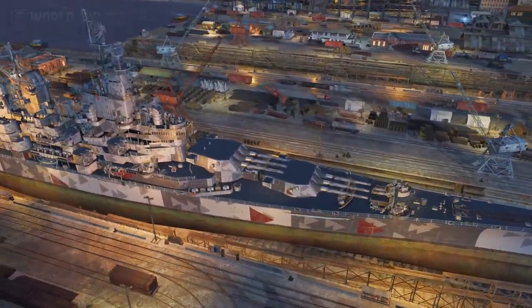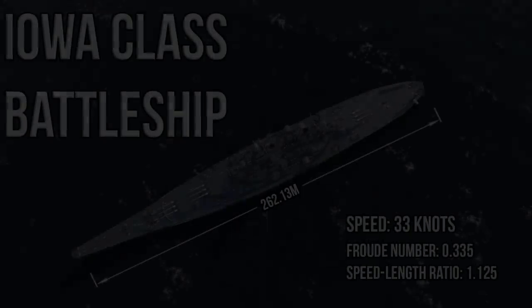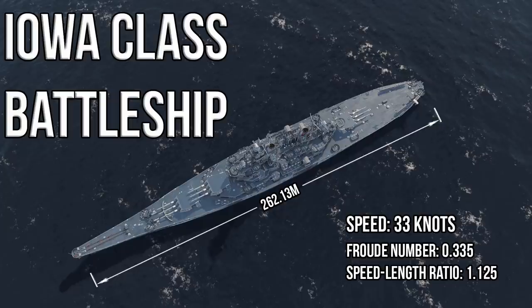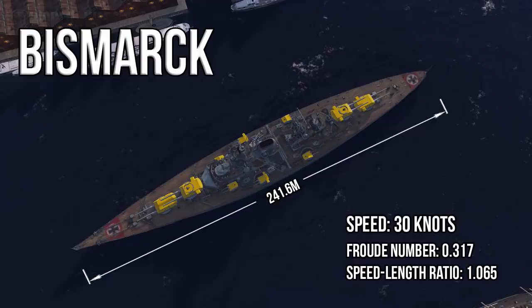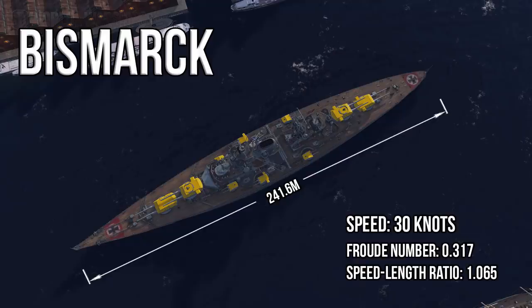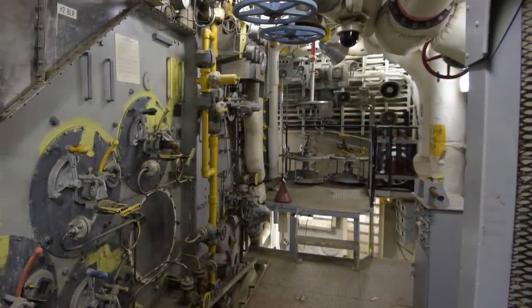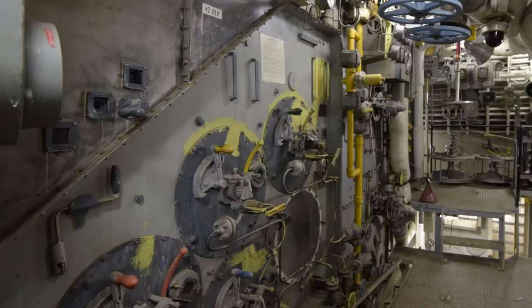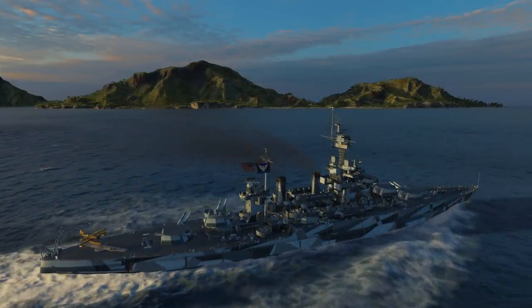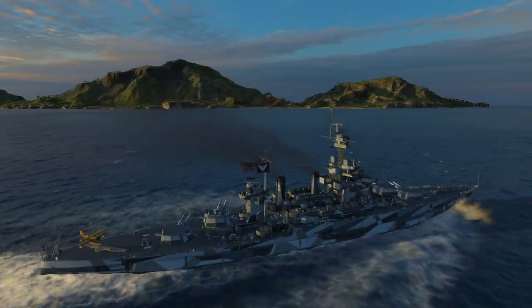Looking at the majority of the larger vessels in World of Warships, the ones that are real actually fall quite nicely into this domain. The Iowa has a Froude number of 0.335 and a speed-length ratio of 1.125. Hood is 0.315 on the Froude scale, 1.057 in speed-length. Bismarck is very close to Hood at 0.317 Froude number and speed-length ratio of 1.065. Yamato was at 0.28 Froude number and a speed-length ratio of 0.945. All of these battleships have propulsion plants putting out over six figures of shaft horsepower - Iowa at 212,000 shp being the most eye-popping. Yet the Colorado, with a Froude number of only 0.255 and a speed-length ratio of 0.85, only needs 28,900 shaft horsepower to reach its 21-knot max speed.